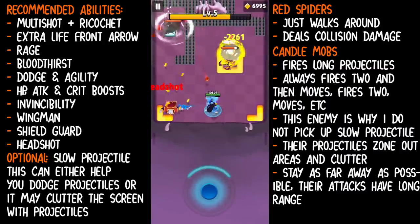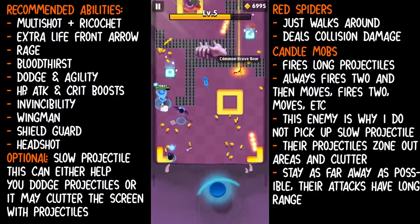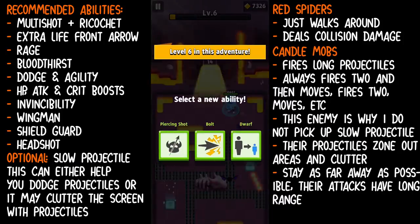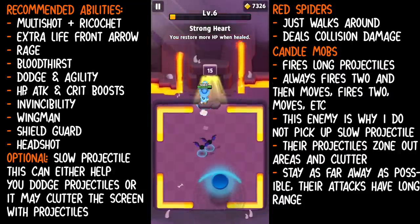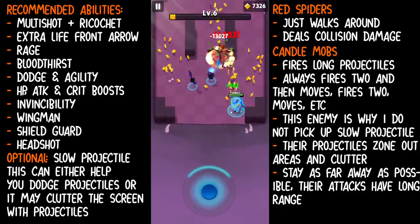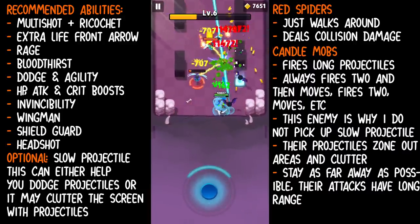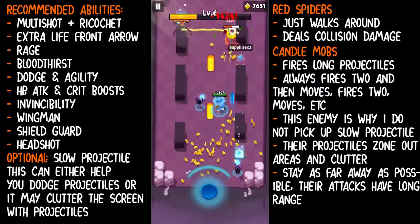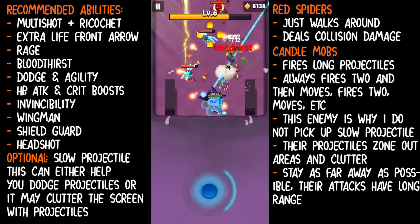And if you're right in front of them, it will hit you pretty much right away. This is the reason why I don't pick up slow projectile — it's just a personal playstyle choice. I find that I do worse with slow projectile in Chapter 13 because the candle mobs do a really good job at zoning out areas. The slower those big projectiles move, the harder it is to move around because they're just on the screen for a long time. I just want them to be off the screen as quick as possible. Slow projectile does help you react better, but I just don't like clouded screens.